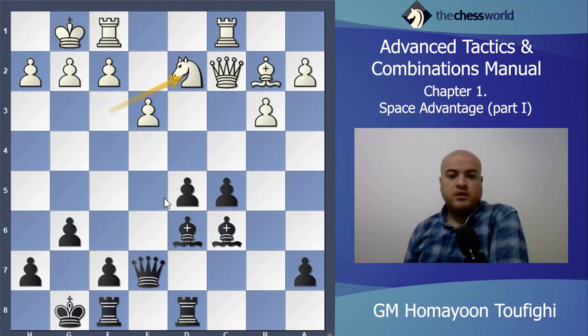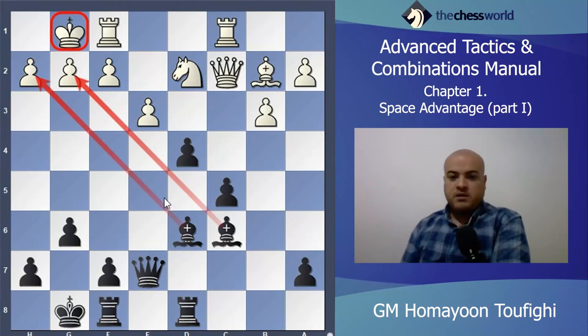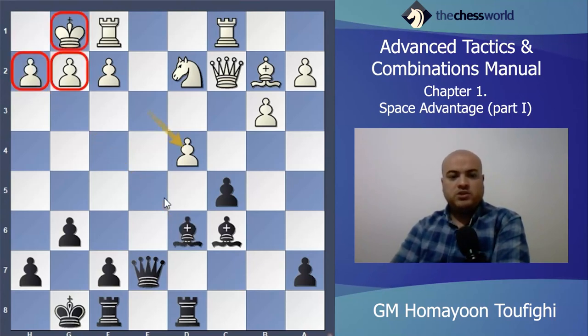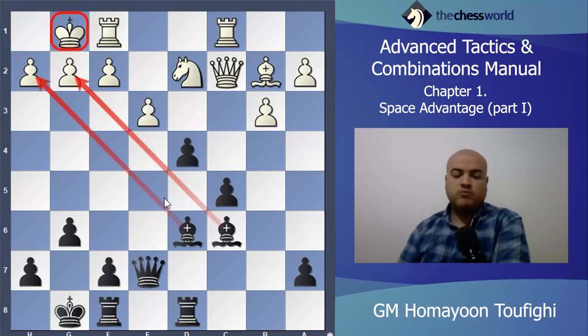Let's see the important moment in this game. When you want to find a tactical idea or tactical move, you have to get active pieces, and for active pieces you have to make space for your pieces. The important moment here was d4 — d4 was so strong. It's a very typical idea, and after d4 this sacrifice — the two-bishop sacrifice — is very important. Many players like Fischer, Kasparov, and Tal have games with this sacrifice: Bishop takes h2 and Bishop takes g2. It's the Tarrasch sacrifice, and it's winning after d4.